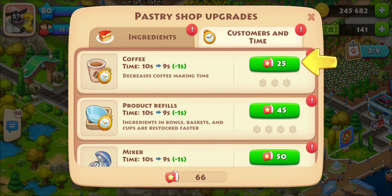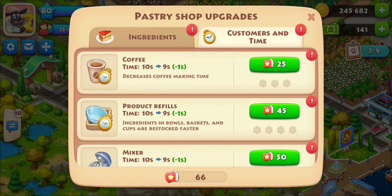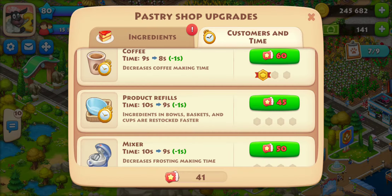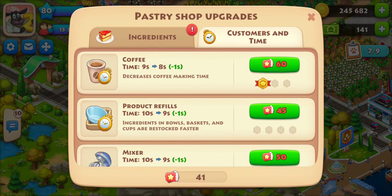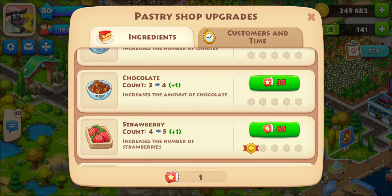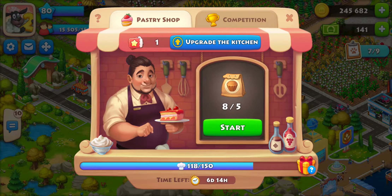Here is the upgrade area where you can upgrade the kitchen. It's telling me to do the coffee first, but it doesn't matter what order you do them in — eventually if you play enough you can get them all maxed out. The ingredient upgrades let you have more of a certain ingredient so you don't run out and have to refill, because refilling takes time. I'll do the strawberries since we use them for the cake topping and frosting.